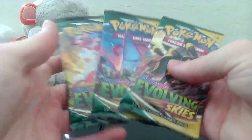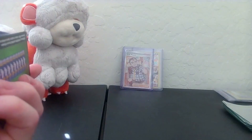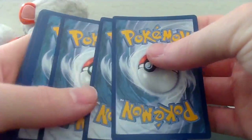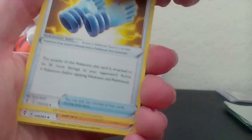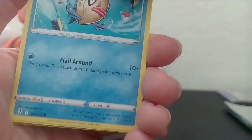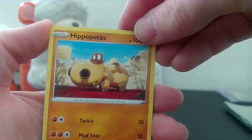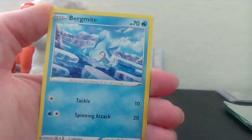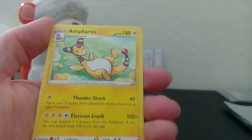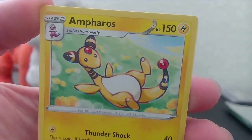Alrighty, last three Evolving Skies packs, let's go ahead and just quickly get through these - make this a nice little quick video. Boom, boom, code card for ya - one, two, and three. Boom, Water Energy. We've got a Golduck, Rubber Gloves, Copycat, Feebas, Hippopotas, Lillipup, a Nickit, Bergmite, Gordie, and an Ampharos - beautiful artwork.